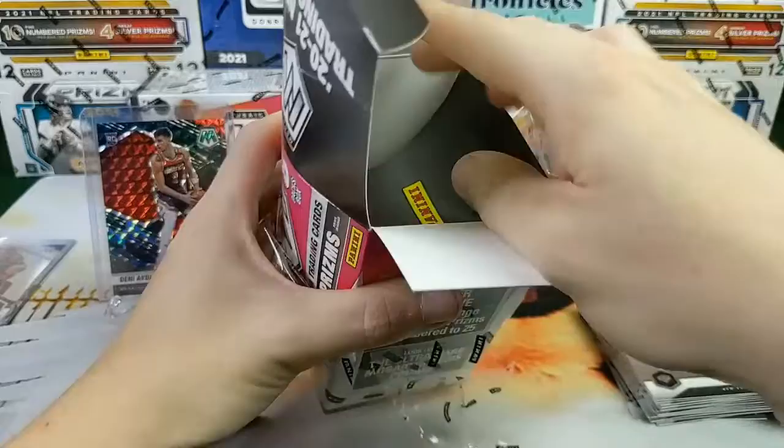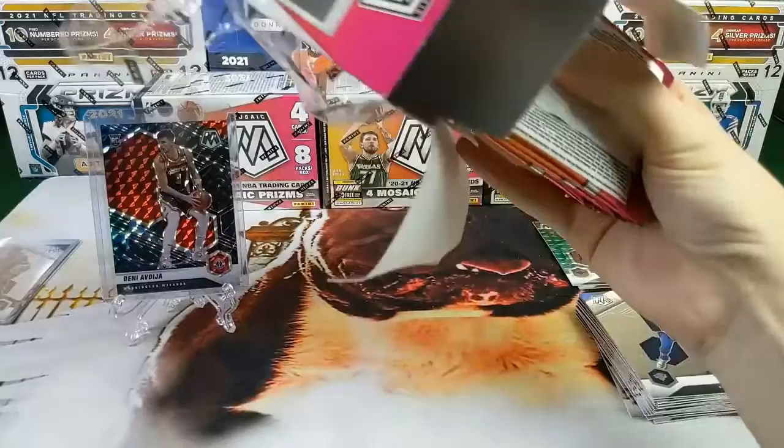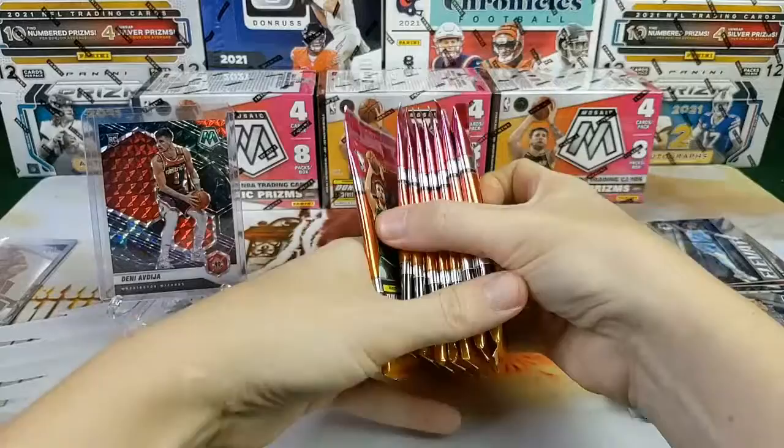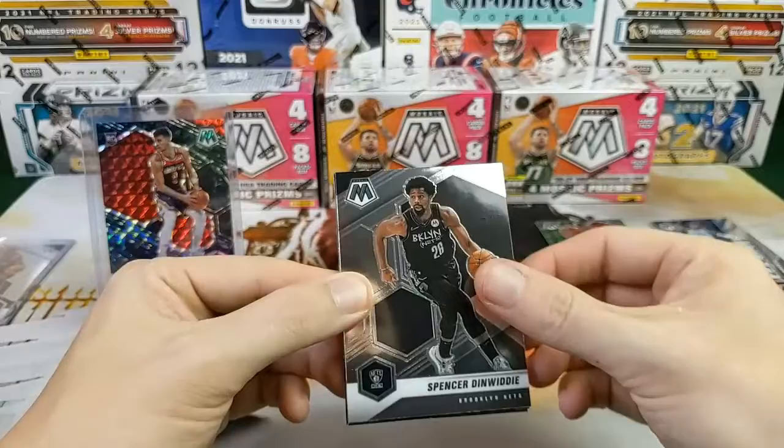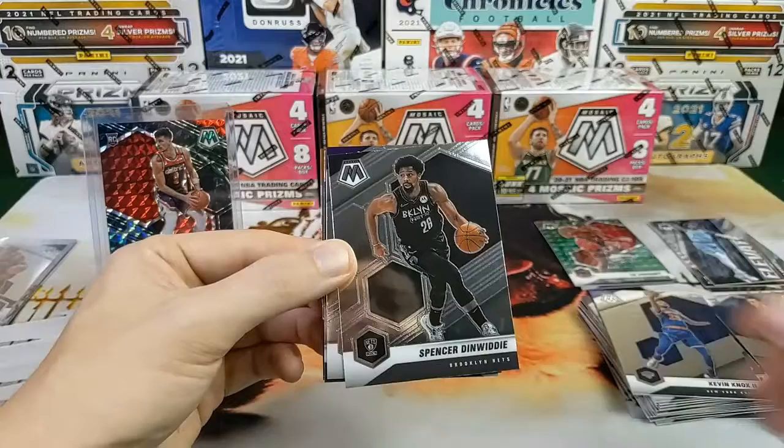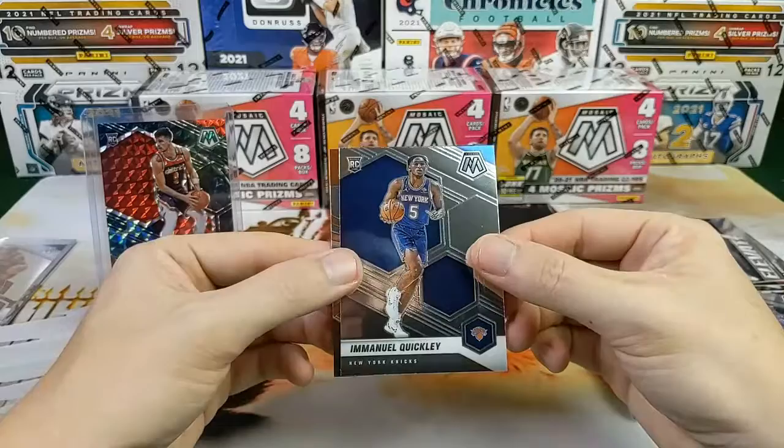Couple other little rookies. That anti-theft tag was good luck for us. Let's see if they got one more in here — we have four boxes left to go and we are already on our first Genesis pull. First box pulls that heat — let's go. Spencer, anti-theft tag, Spencer Dinwiddie, Anthony Davis, a nice little true rookie Emmanuel Quickly, and John Stockton.